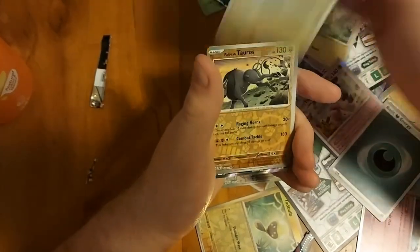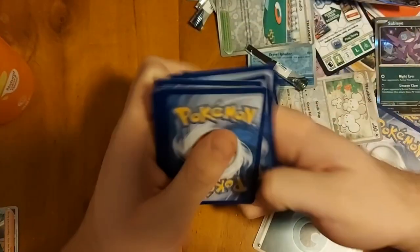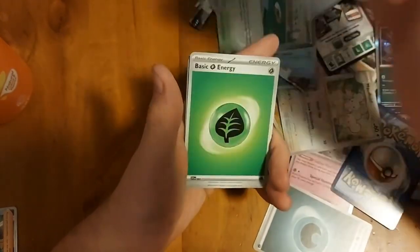Farigiraf hollow, Voltorb, Paldean Tauros, and a Giacomo full art - I don't think I have that one, which is a nice trainer. I would have preferred Iono because Iono is so much better than Giacomo, but yeah I'll take it. Reverse hollow, Wingull, Ringle reverse hollow, Frigibax, and a Koraidon EX - I'll take it, don't know if I have that card but it's an EX, it's a hit.